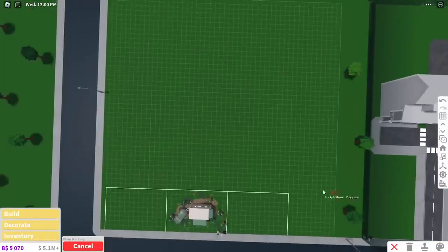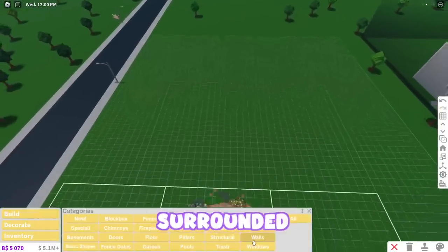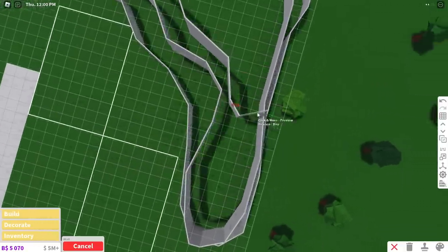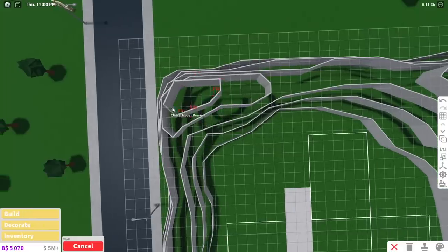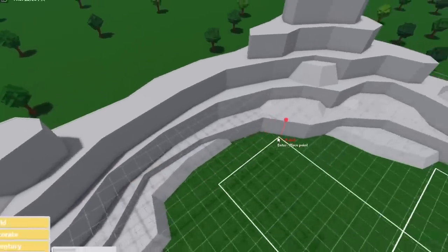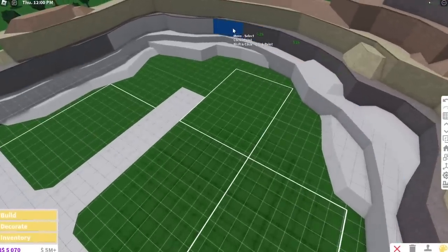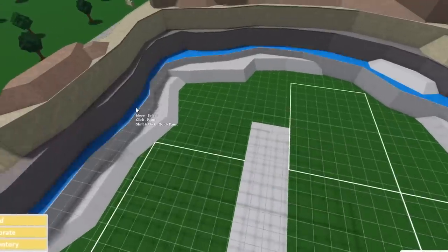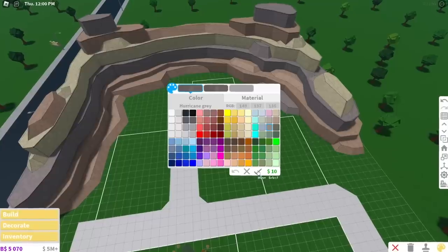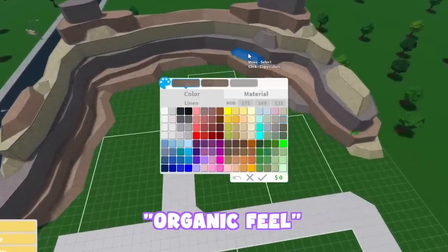I had this certain idea in mind where the whole trailer park is just surrounded by desert mountains. I don't see a lot of people doing desert builds, and I think they are really refreshing to see. I gave my mountains a little bit of shape by adding mansard roofs, like I do, and I also took inspiration from the Grand Canyon, alternating three colors with each of the mountain levels. This just gives it more of an organic feel.